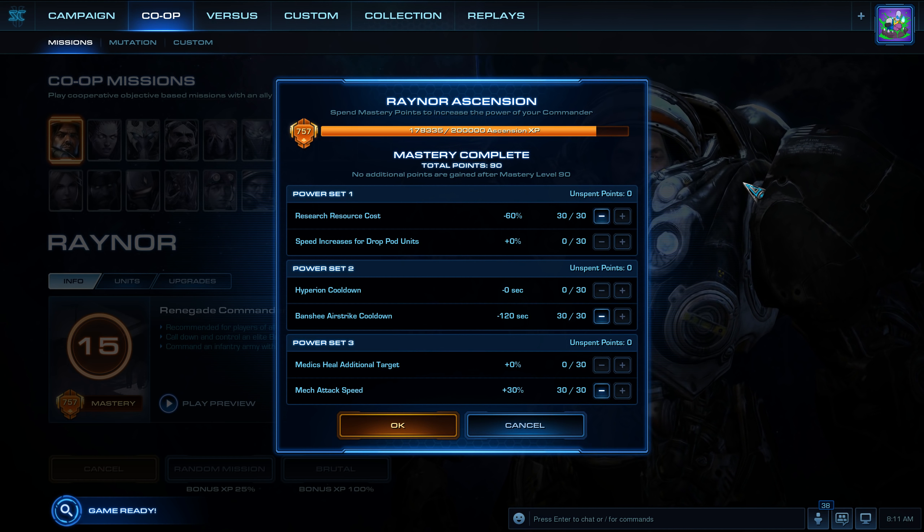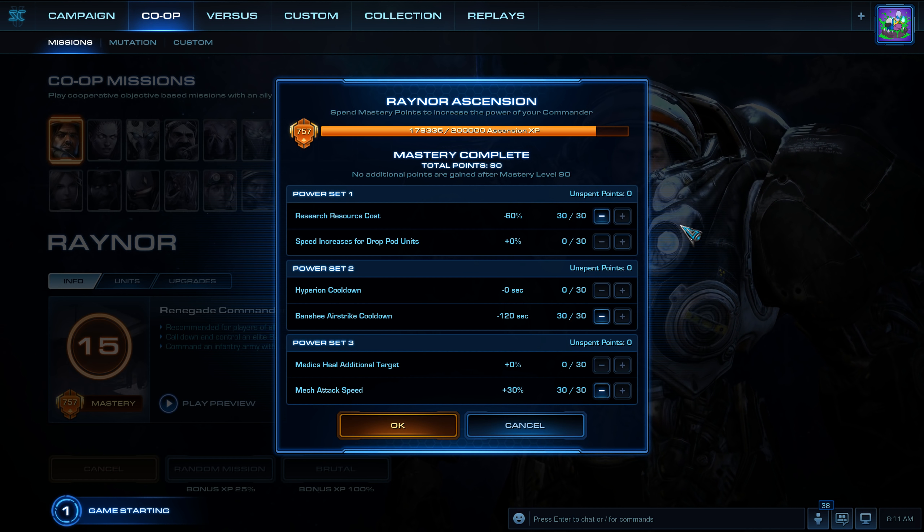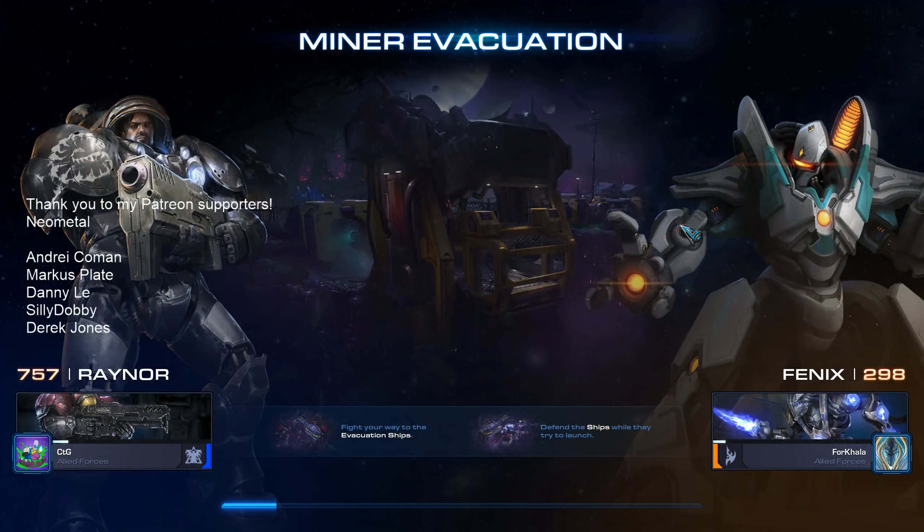What's up StarCraft fans? You are watching a co-op mission. I am CTG and I'm playing as Raynor. My masteries are research resource cost, banshee airstrike cooldown, and mech attack speed. This is a random map. Thank you to Neometal who is supporting the Pulse Cannon here, and thank you to all my supporters on Patreon. Looks like we'll be playing Minor Evacuation with a Phoenix player for Kala.